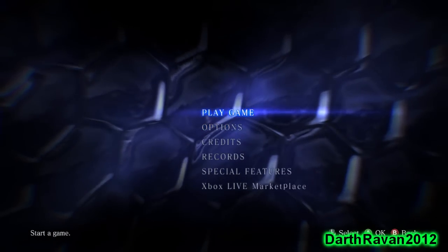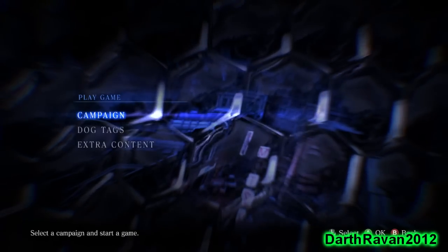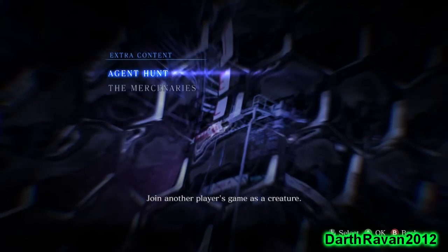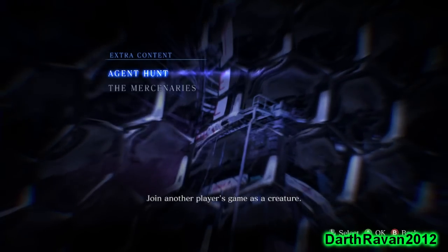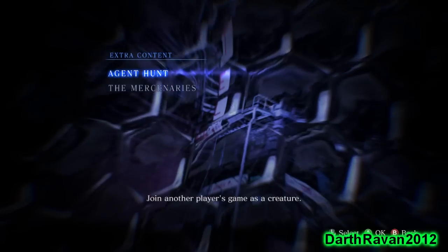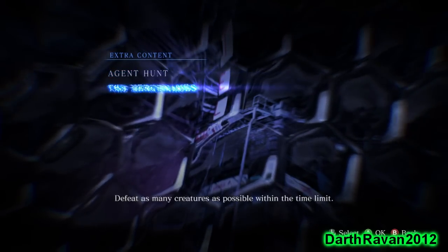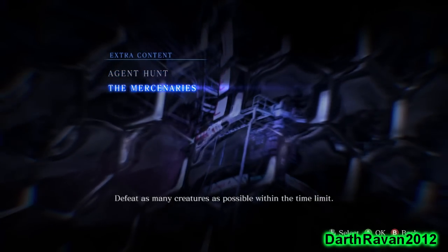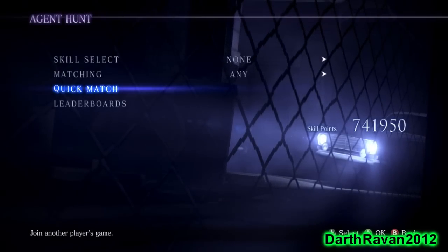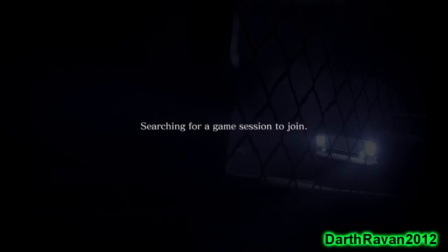So far I've beaten the Chris campaign and haven't touched the other ones yet. Let's jump right into the extra content. In Agent Hunt mode you play as a creature — if other players have agent mode enabled for their campaign, you can take over one of the creatures and prevent them from beating it. To be able to take control of a creature you have to play through the campaign once with either the Leon, Chris, or Jake campaign, which I already did. Mercenaries you get unlocked right off the bat. Let's see if Agent Hunt is available — not too many people have it activated, obviously because they don't want to get ambushed while playing through the campaign, which I can't blame them. I had mine turned off when I was playing the Chris campaign.